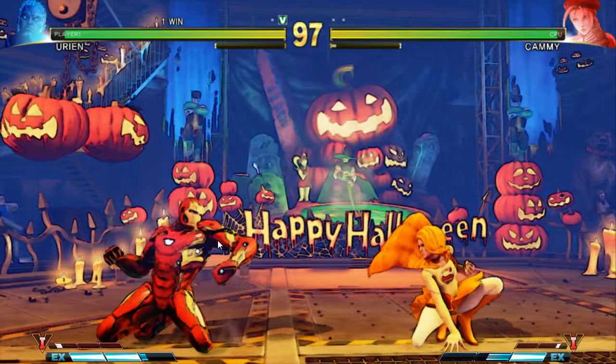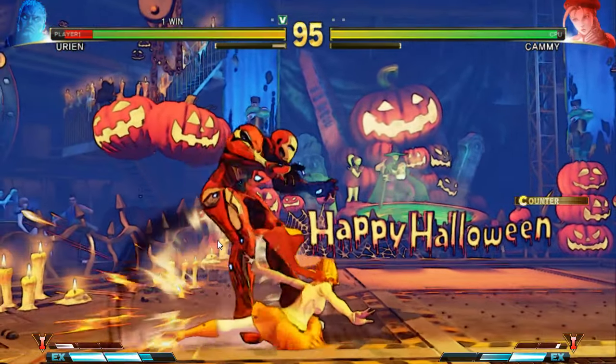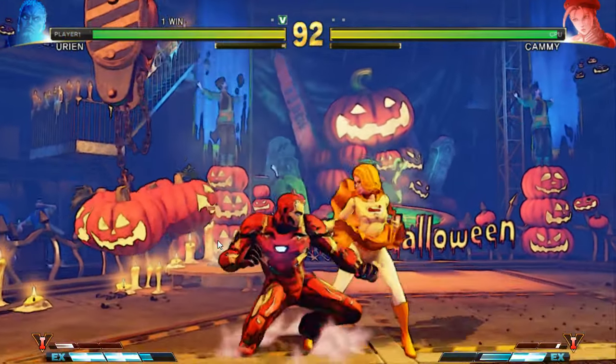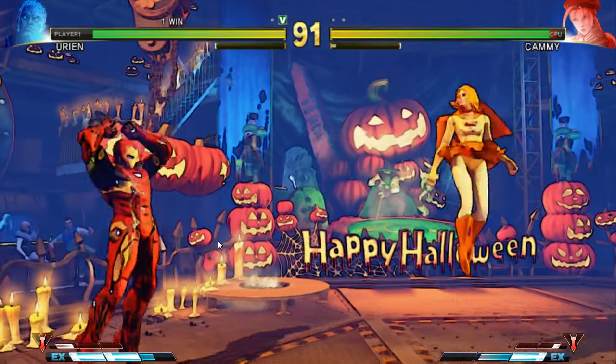Finally, V-Triggers use the entire V-Gauge to allow the player to perform unique abilities, such as a temporary damage boost, reduced energy balls, or added hits to chained attacks.